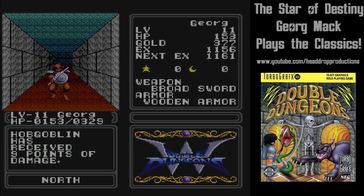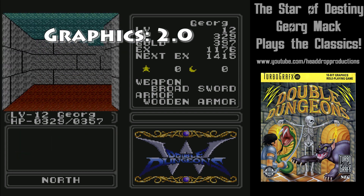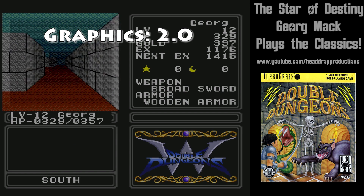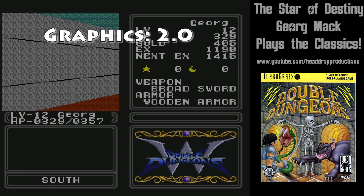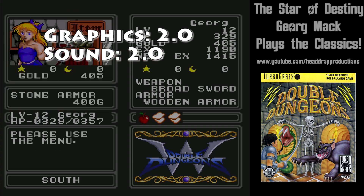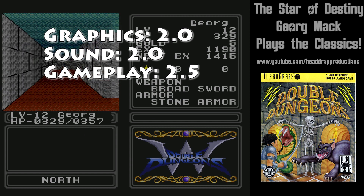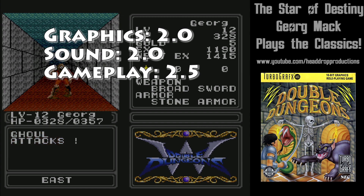When it comes to grading Double Dungeons on the TurboGrafx-16: graphics get a 2.0 — the graphics are adequate, the actual dungeon crawling is kept to one quarter of the screen and doesn't look bad. Sound gets a 2.0 — music is subdued and sound effects give you feedback on whether you've hit or missed. Gameplay gets a 2.5 — it's speedy and you are given multiple styles of feedback to keep you interested.